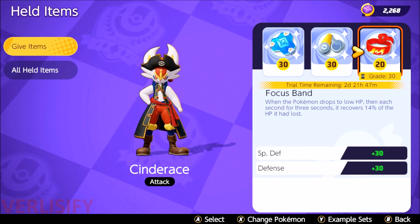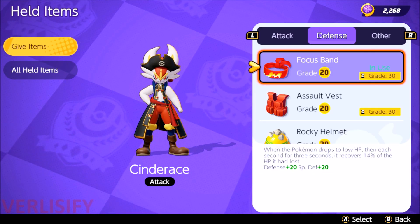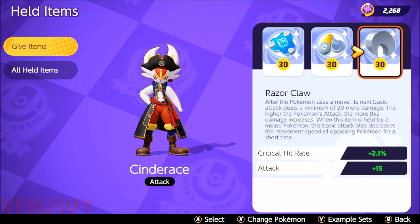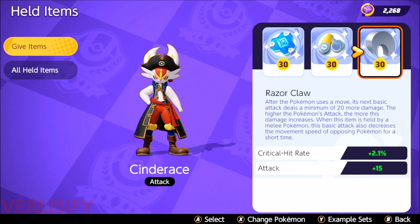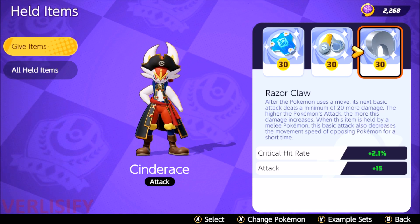It comes down to a math versus preference argument. If you know you're safe and feel Focus Band isn't doing anything for you, then Razorclaw is going to be pretty awesome — you'll be running around, kicking, getting bonus damage. Maybe that 2% crit matters depending on RNG. Also, 15 base attack is going to be nice.